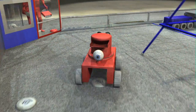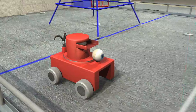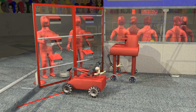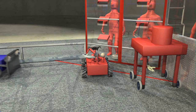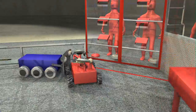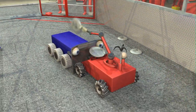Robots can hold up to four discs at one time. After gathering discs, they can try to score from anywhere on the field. Human players enter discs onto the field by passing them through slots in the feeder stations. Robots in the loading zone are protected from interference by their opponents while they receive discs, but robots not touching this safe zone have to deal with defending opponent robots.